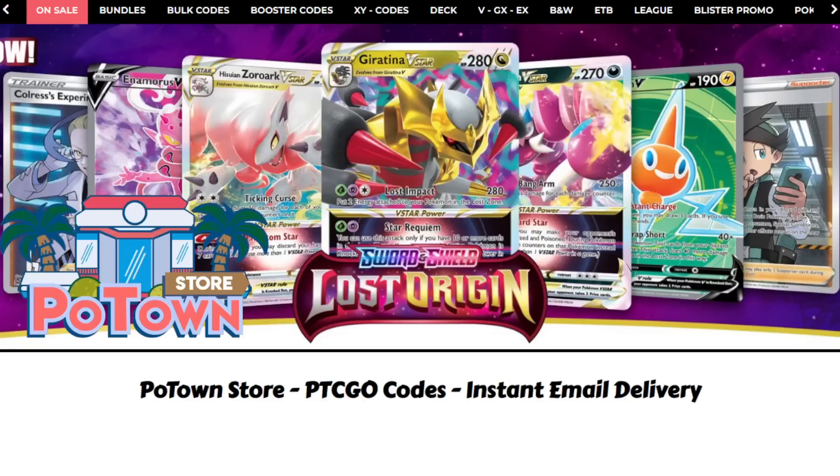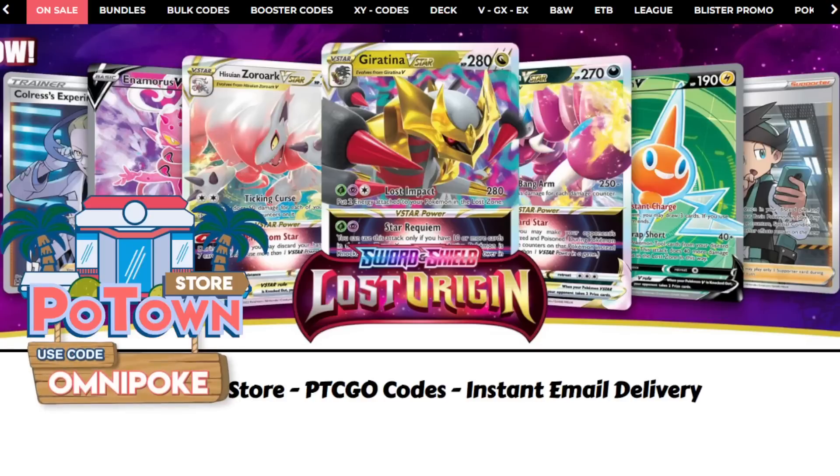Hello everyone, it is Joe here from Omnipoke, the channel that brings you guys everything Pokemon. If you're looking for PTCGO codes, including the stuff from Lost Origin, make sure you check out the Potown store. You can get a 5% discount on your order using the code Omnipoke.